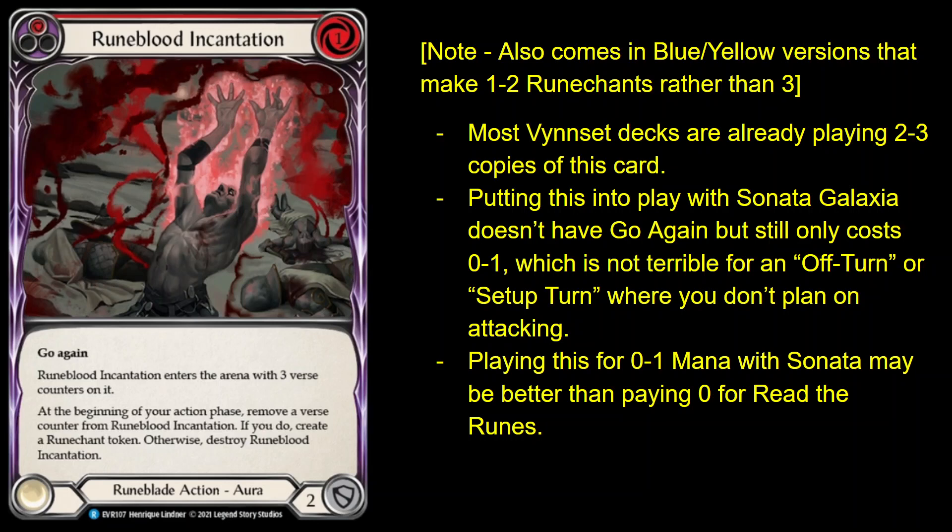While Read the Runes is okay — some lists are definitely playing that card — it's generally worse than Runeblood Incantation, and the fact that it doesn't have go again on its own is a bit awkward. The most common use of that card is you Creepers into it after you already attack to help set up your next turn. So the question then is: does the deck want to play effectively more copies of Runeblood Incantation than just the three red ones? You could play Yellow Runeblood Incantation, but the fact that it only makes two Runechants is not really worth it. So would you play Sonata Galaxia as additional pseudo-copies of Runeblood Incantation? I think the answer is maybe yes.